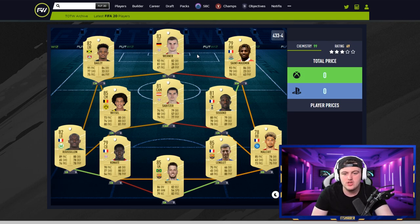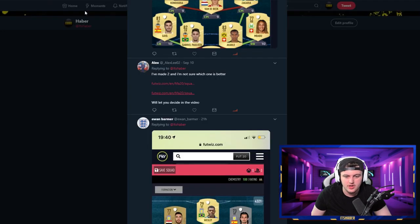I think you'll definitely prefer using the first squad — Naki on weak chem is what does it for me for the other one. You can also incorporate more players later on, like getting Koeman in there eventually. It's a really nice way to incorporate Saint-Maximin and Sissoko as well.